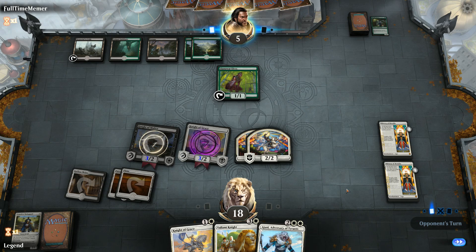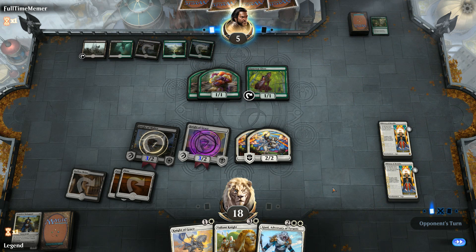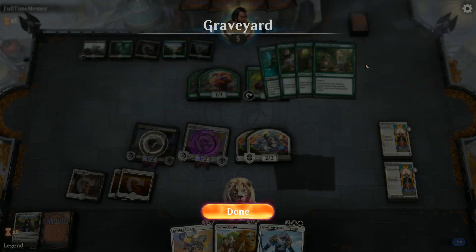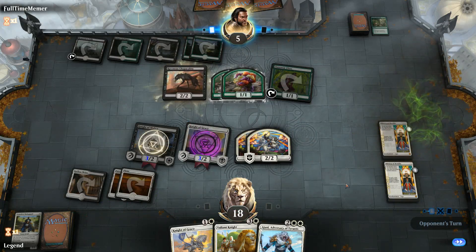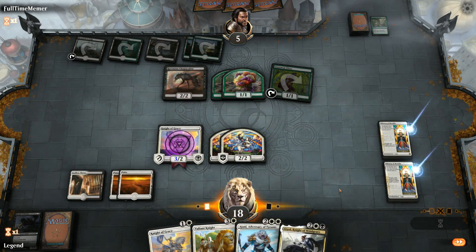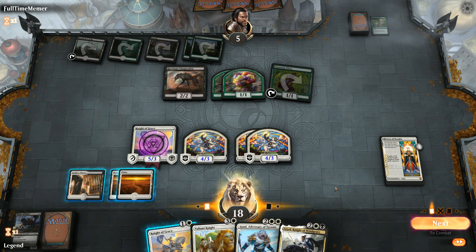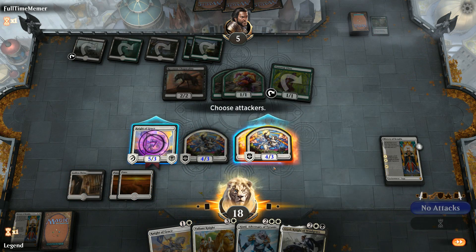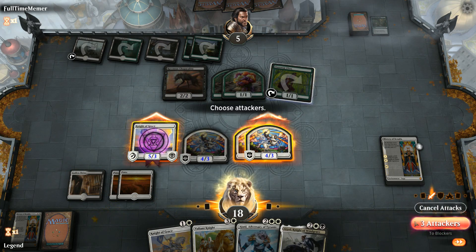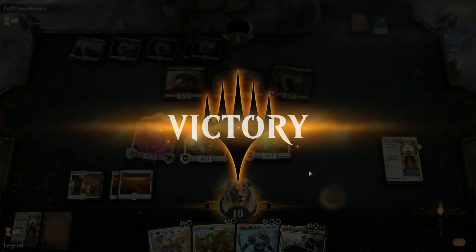With double History of Benalia — even though we couldn't play it on turn three — it's still very powerful. Opponent ended up scooping. We're on the draw in the second game with a strong hand: turn-two Knight of Malice into History into hopefully Ajani. Opponent plays Izzet then Gruul Guildgate, so a Gates deck looks likely, which could be a rough matchup.